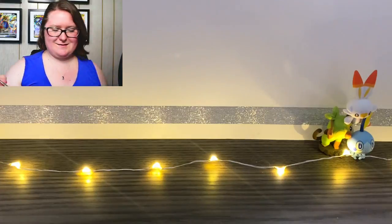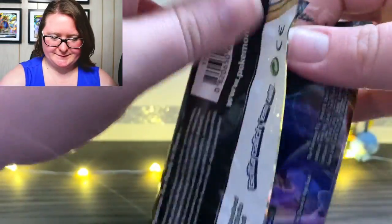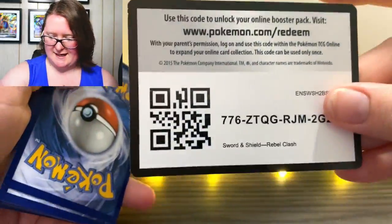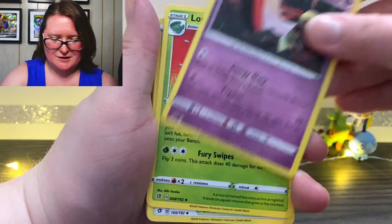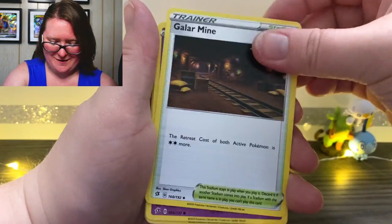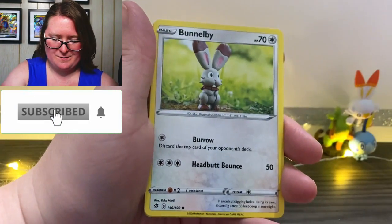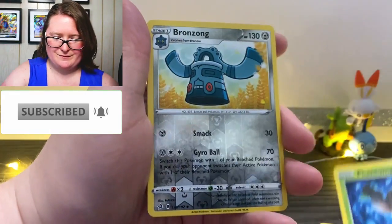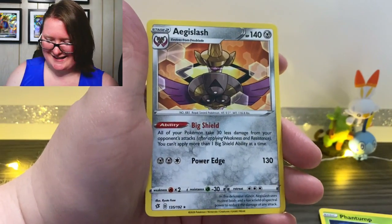Here's the next pack for the day. There's that online code. We have our fighting energy up first, Azurill, Lombre, Galar Mine, Milcery, Growlithe, Bidimp, Bunelby, Thievul, a reverse holographic Bronzong. And last but not least, an Aegislash.